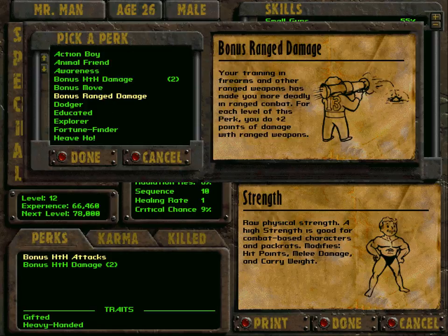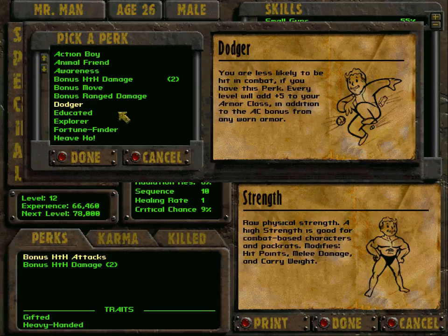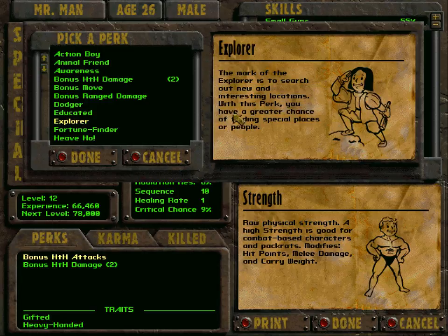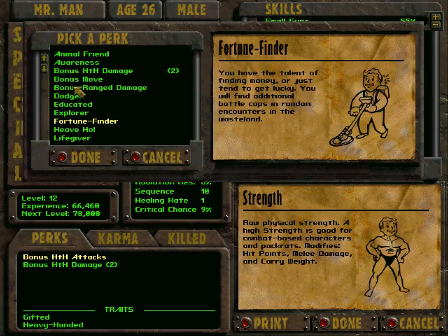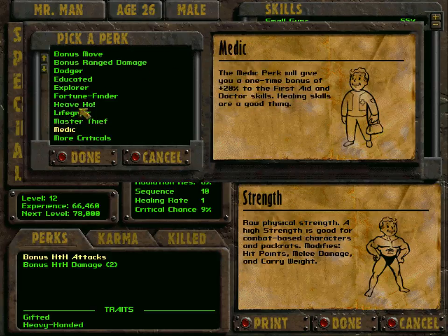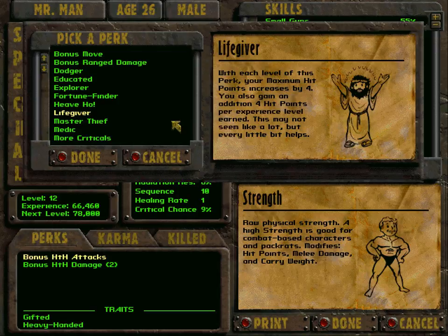I don't use ranged weapons at the moment. Plus two armor class seems very attractive, however we're going to get the power armor anyway. Explorer — I've never even used the survival skill. Fortune Finder is not that interesting either. Heave Ho — we don't use thrown weapons at all. Life Giver increases maximum hit points by four.